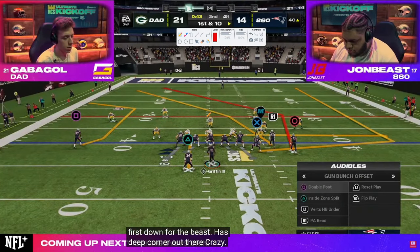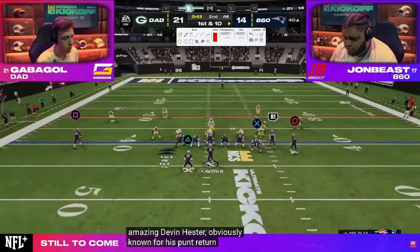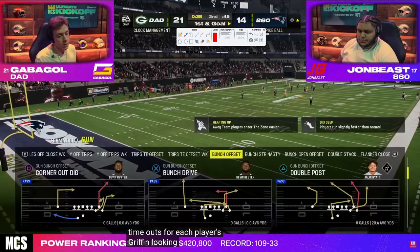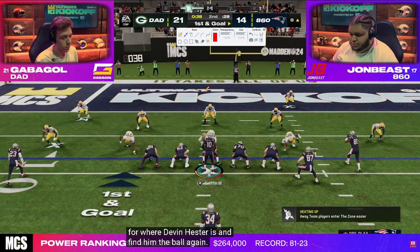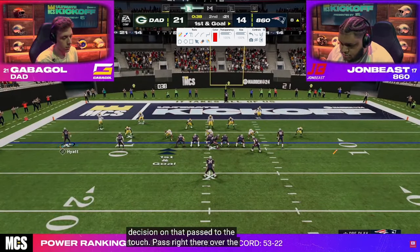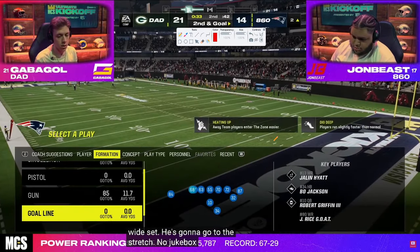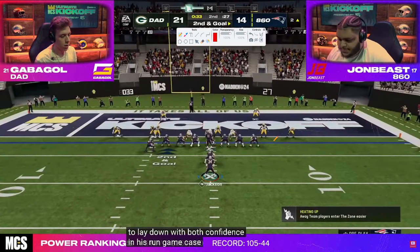John uses a crosser against man for a nice read. With about 13 seconds left and John near the goal line, Gabigol is trying to get a red zone stop and hold him to three. Second and goal at the two-yard line, fullback dive gets nothing. Third and goal, RPO stretch wing slot stretch — jukebox didn't work. John is in an interesting position; he calls timeout with 10 seconds. That's a mistake because he should have let it run down to one second before calling timeout. He goes for it on fourth, has a dot, and gets a big seven.